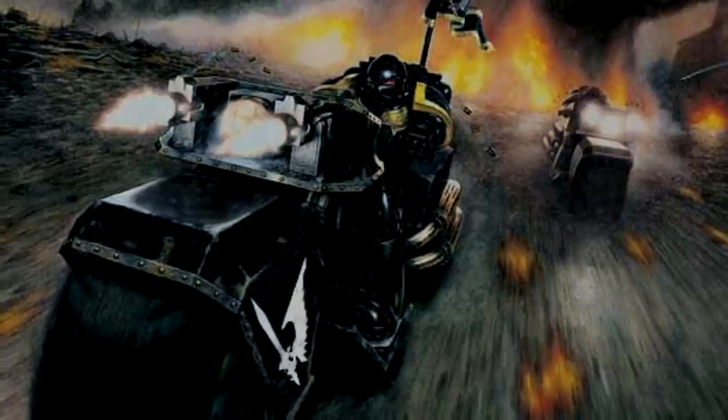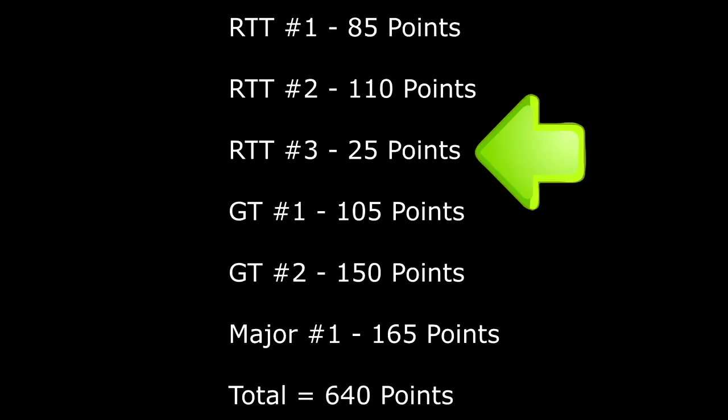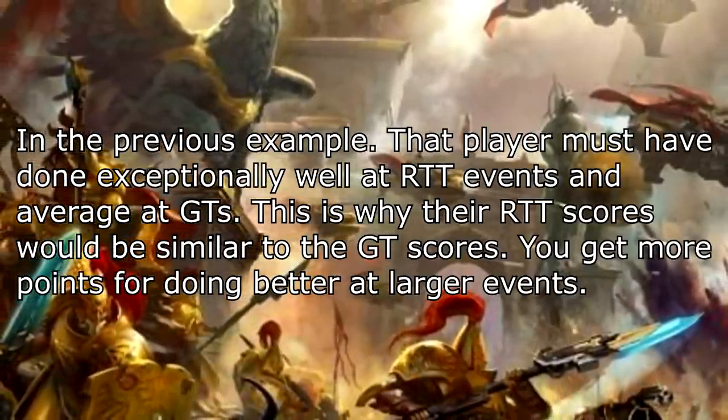Let's say you attend six events in a year — if you want to improve your overall score, your option is to replace those lower scores with higher ones. The best way to do this is to attend a GT, major, or super major event and do well there. For example, let's say you attend the Nova Open and get 80 points for your placing — that score would then replace your lowest score, say 25 points from an RTT. So essentially, if you really want to compete in the ITC rankings, you're going to need to travel and play in as many GT, major, and super major events as possible and get the best scores you can.